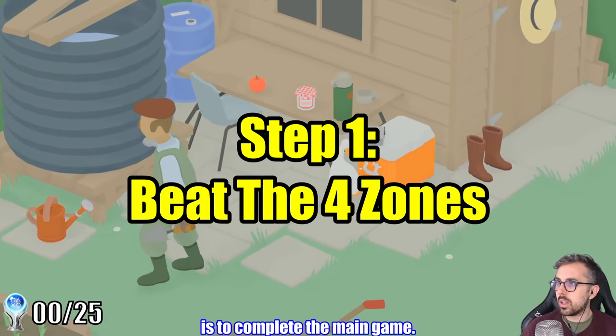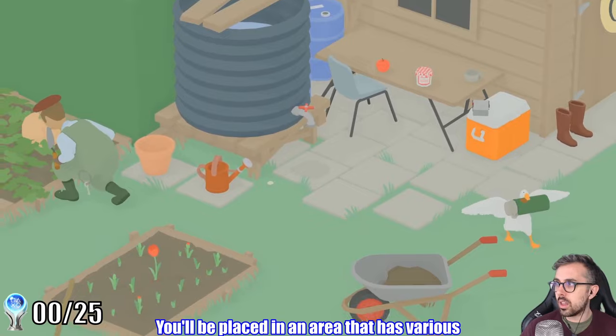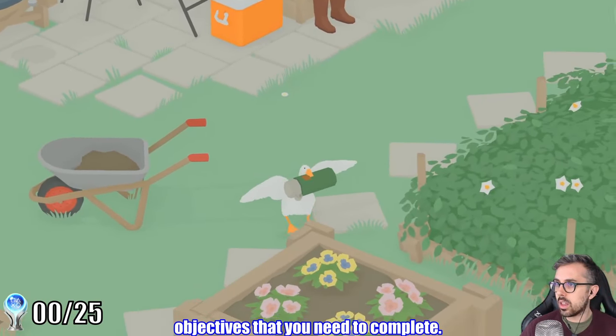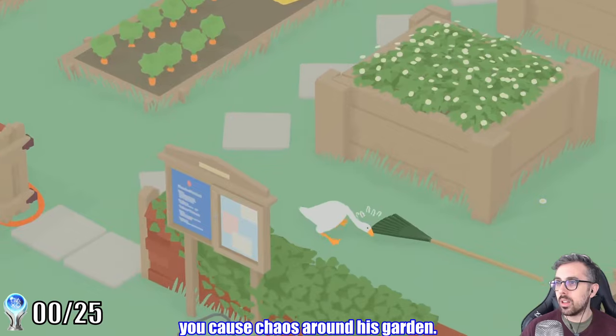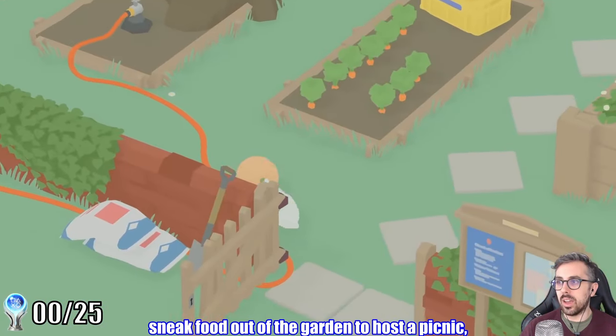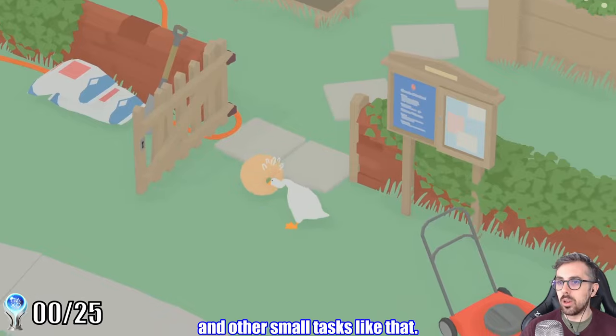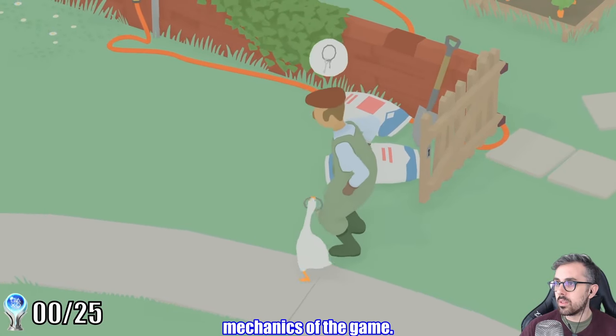Step one of the platinum journey is to complete the main game. Untitled Goose Game plays like a puzzle game — you'll be placed in an area that has various objectives that you need to complete. For example, in this first area, you need to avoid this gardener as you cause chaos around his garden. You need to drag his rake into the lake, sneak food out of the garden to host a picnic, and other small tasks like that. This zone is pretty easy, but it exists to teach you the mechanics of the game.